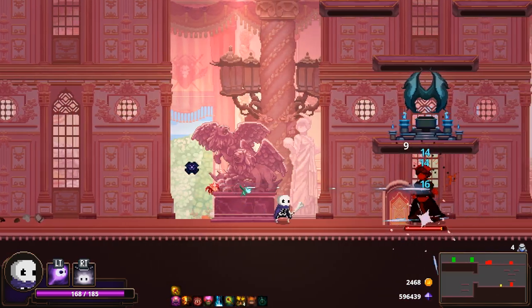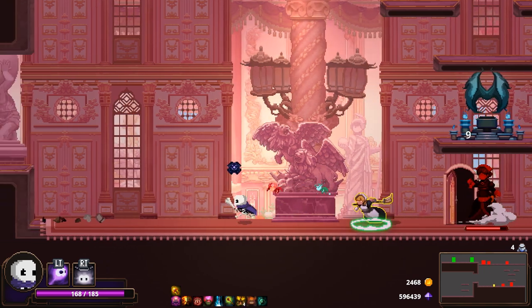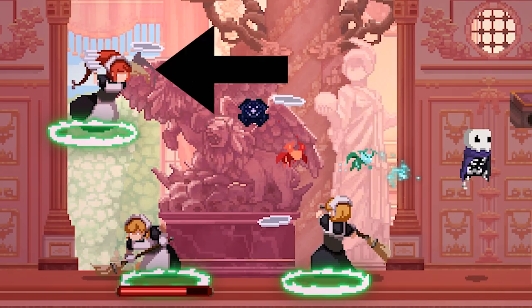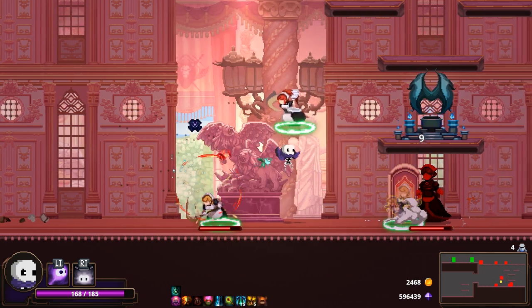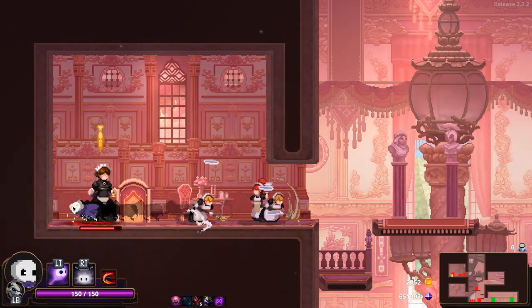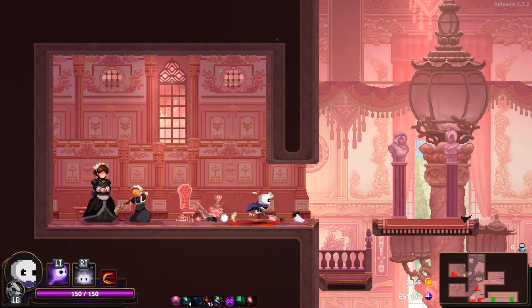The first thing that the large maid will always do is summon a door, which opens up and releases 3 smaller maids from inside. They're always the same ones — 2 blonde and 1 redhead. The 2 blonde ones dash at you with super armor, stop just in front of you, and then swing with their brooms. You can jump over their dash, you can dash through their attack, or simply keep running in the opposite direction. They won't hit you after they stand still.